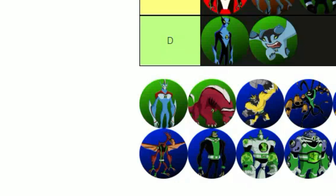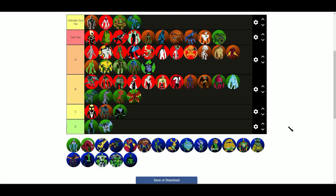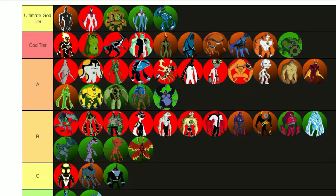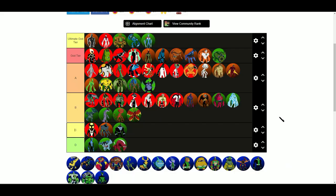Ultimate Way Big — I hate the design so much, I think they could have done way better. But he's pretty powerful — he literally took down Dagon, so it makes sense to put him in Ultimate God Tier. Ultimate Wild Mutt: D tier, most useless ultimate form. Anyway, thanks for watching guys, and I'll see you later.